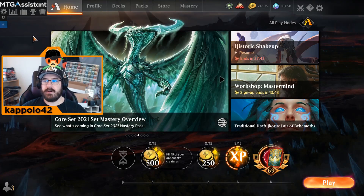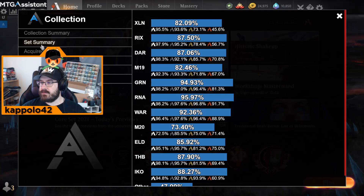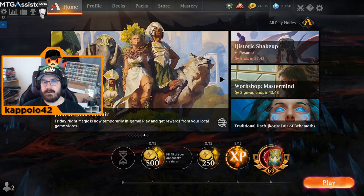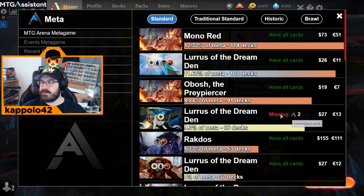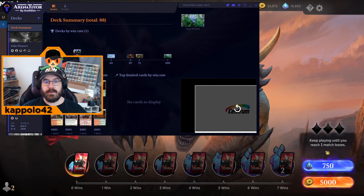The first plugin I want to show you is MTG Assistant by Iterab. This is probably the best one for knowing what cards you're missing from the metagame decks and it's probably the best collection tracker. You can see your progress by rarity, card color, and more. Another great feature is the meta tab, where you can see the metagame decks and how many cards you're missing to build each deck across multiple formats.